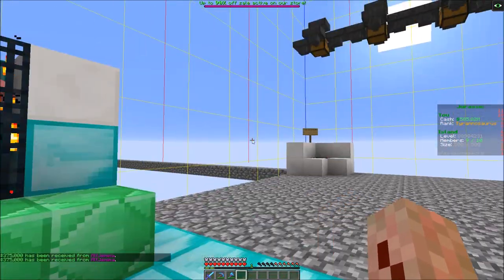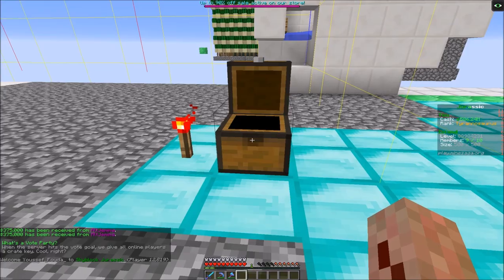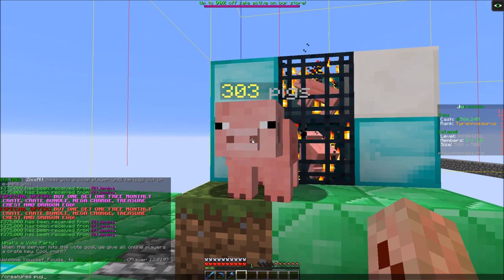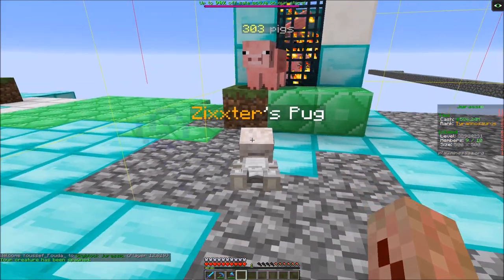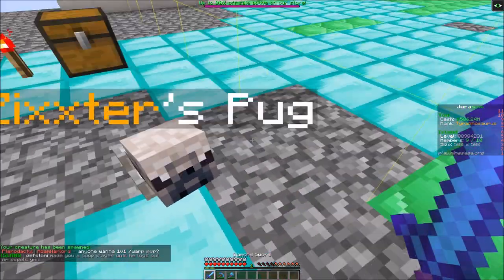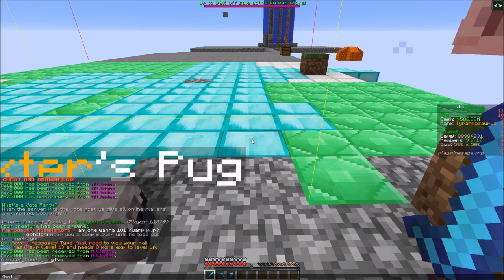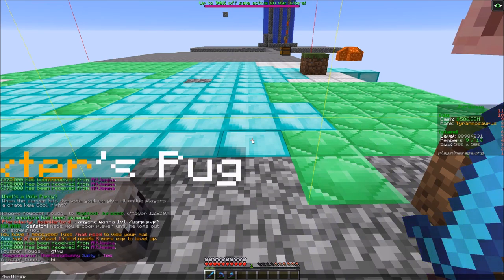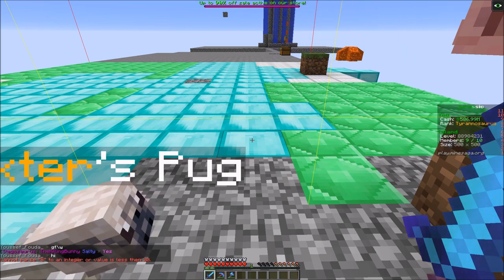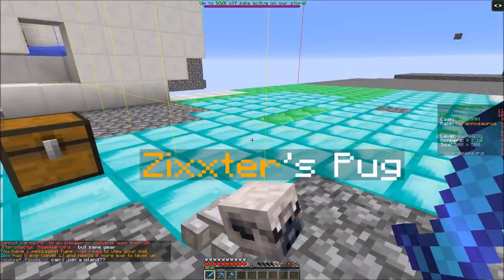I didn't get any mob coins, but that's okay. Also, this is a sharpness five sword — a sharpness four sword will suffice to kill pigs in one shot. So we're going to load the pug. Look at that cutie. And we're going to take our XP and bottle XP. Three hits gave us eight XP.